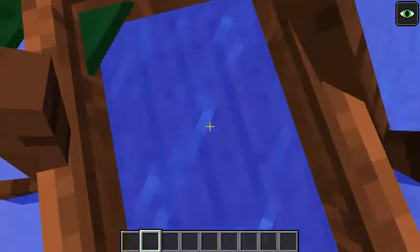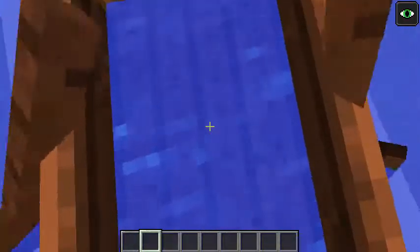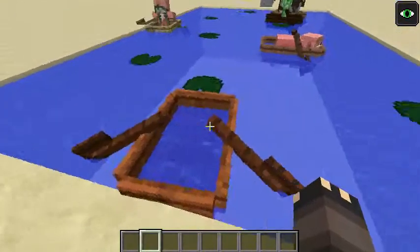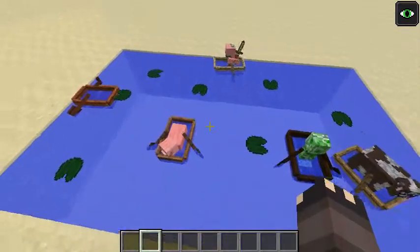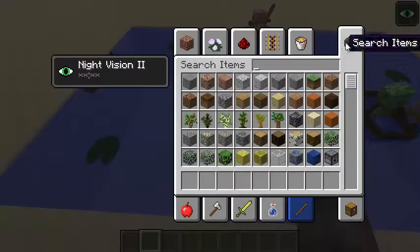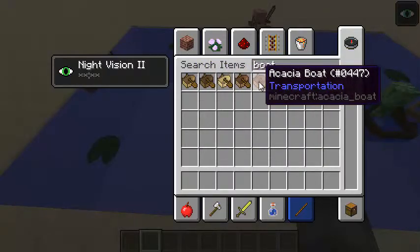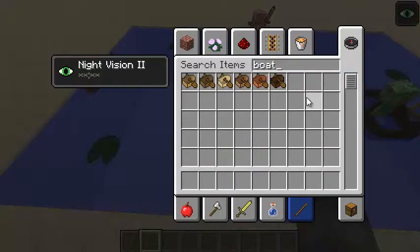They seem to be a bit leaky though — there's a bit of water in them. So the water does still render over the boats, but I'm sure that'll be fixed. As you can see here, there are boats for all the different types of wood. We have oak boat, spruce boat, birch boat, jungle boat, acacia boat, and dark oak boat. So all the different types of wood are represented there.